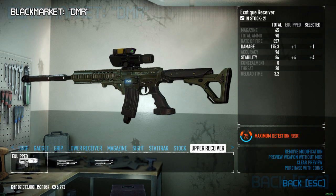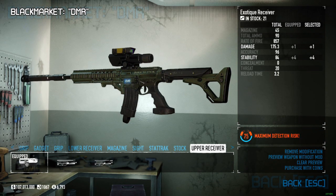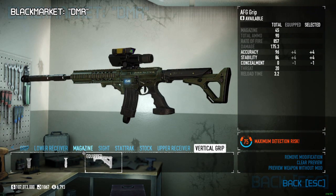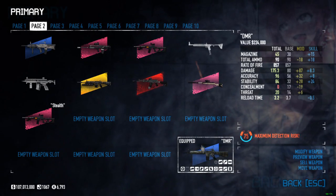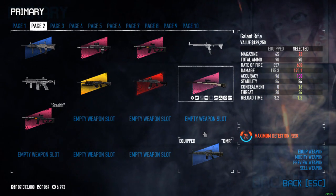We have the exotic receiver — just going to call it exotic — for a little extra damage and stability, kind of evening the playing field. For our vertical grip, which is a part of EAC, we have the EFG grip. At max we have 175 damage per shot, which is pretty great.